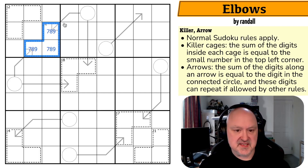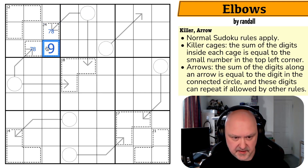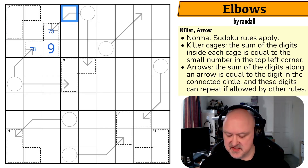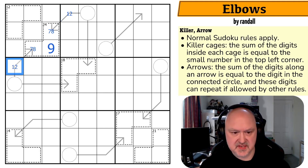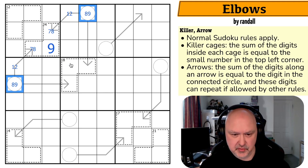The 24 cage — these are 7, 8, 9, the three largest digits they could be, because I cannot repeat digits in a box and 7+8+9 sums to 24. Now I cannot put nine on any of these arrows because nine plus something to sum to a single digit doesn't work. So neither of those are the nine — that's the nine. Does that do anything to the 12 cage? Not really.